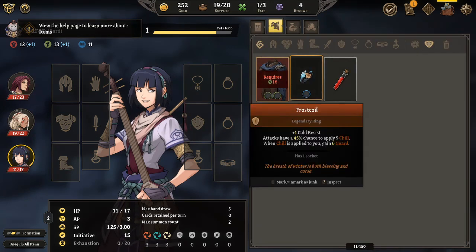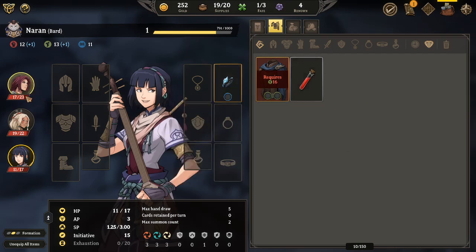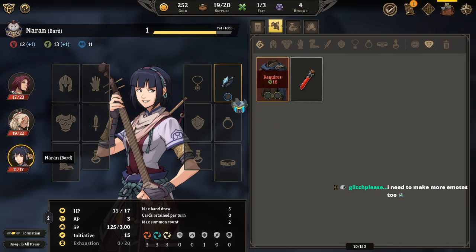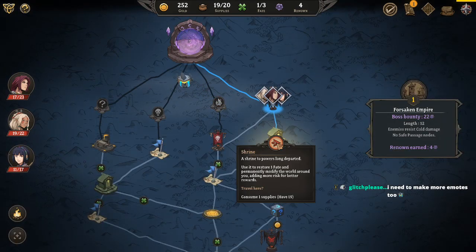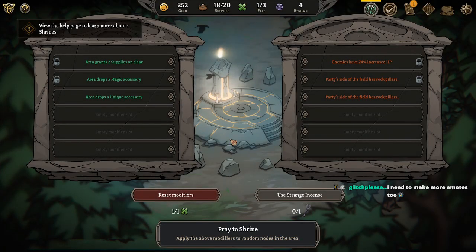Decks have a 45% chance to apply five chill - when chill is applied you gain six guard. What the fuck, that is amazing! So you can attack everyone on the enemy team at once, so I'm pretty sure that will come into play. Need to make more emotes too - I found out I have like 10 emote slots that I just haven't used.